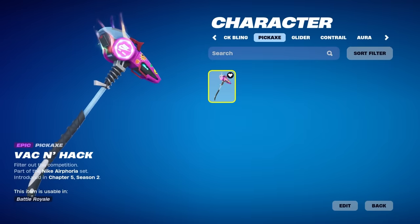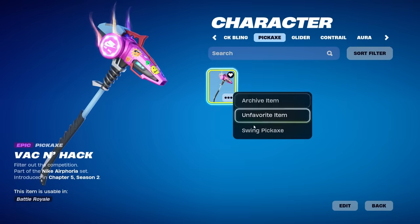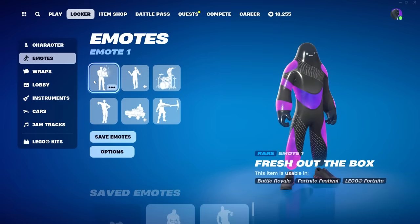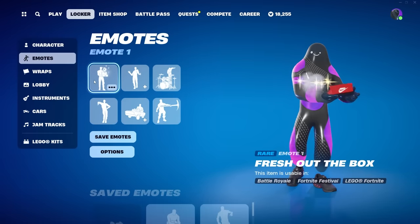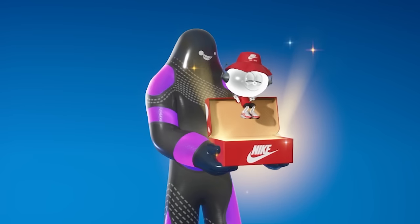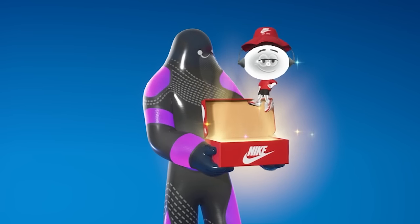We have the Vac and Hack pickaxe here — give it a swing, see what it sounds like. Really good impact, doesn't sound bad either. We also have an emote coming out called Fresh Out the Box — give it a look. Boy's getting down, okay.